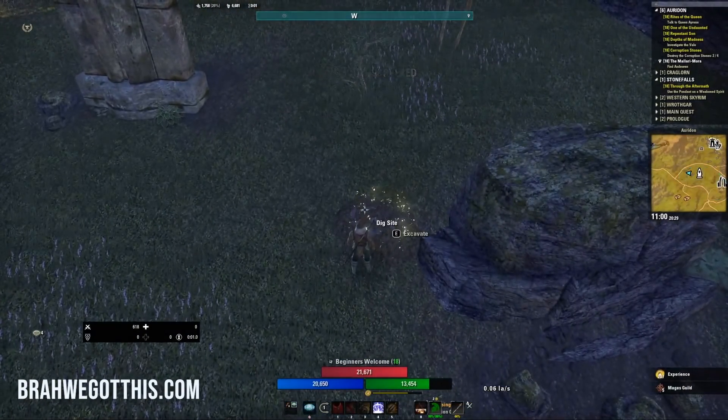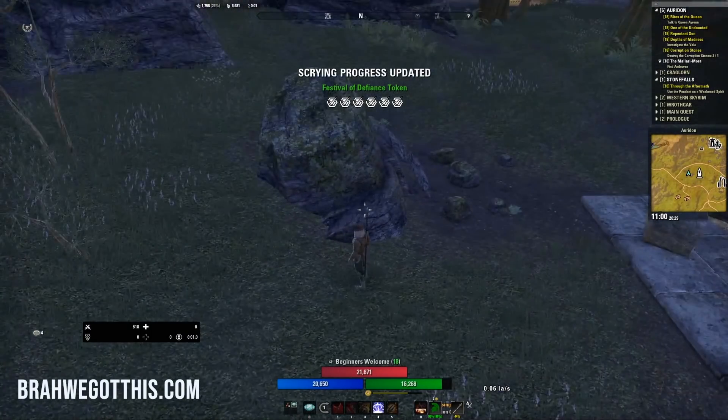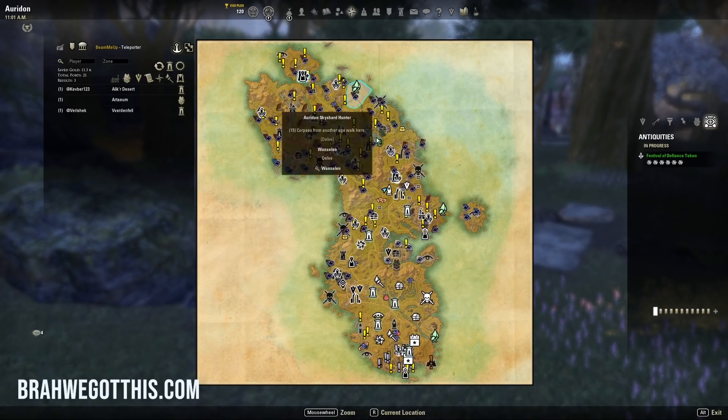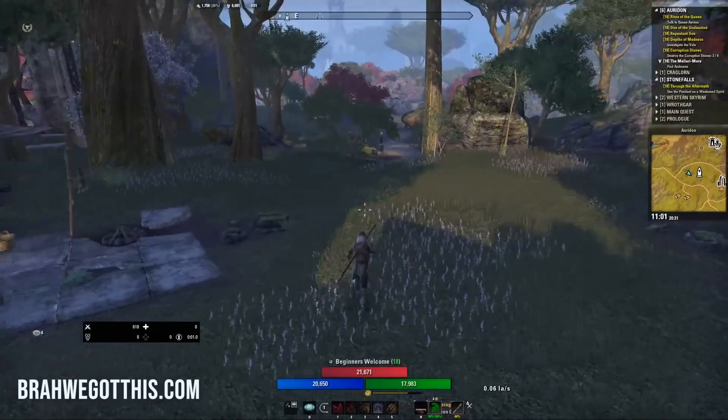There it is right there. I'm getting these lore books right now. So right there — this is the dig site. We're going to excavate. That was a false site, as you saw. When we do not get all of those dark holes, the actual dig site is somewhere else. So we make our way up there — this is great for exploration because now we're grabbing wayshrines and we're going to get a lot of Mages Guild books as well.